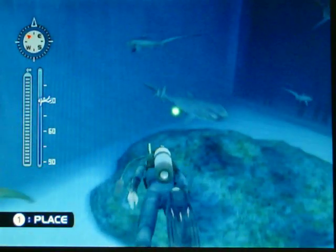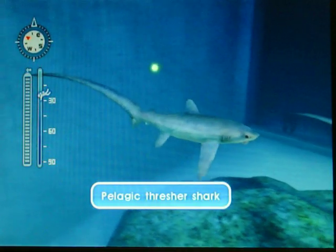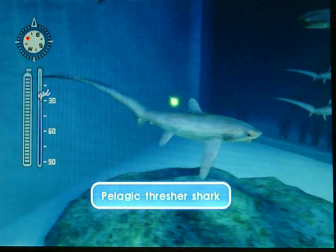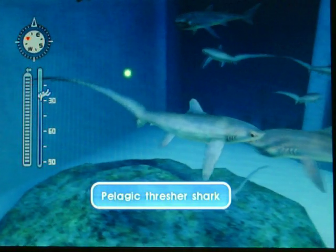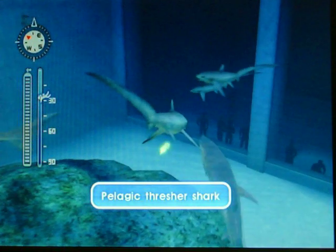Over here is one of my favorite species of sharks — and yes, I'm saying that a lot — the Pelagic Thresher Shark. You can find these cool dudes in the Cicero Straits. They have long tails which can be used to whack their prey, or at least stun them enough to bite the crap out of them.